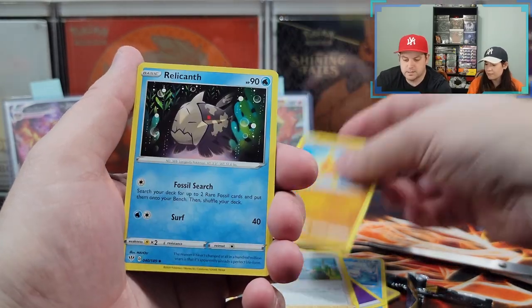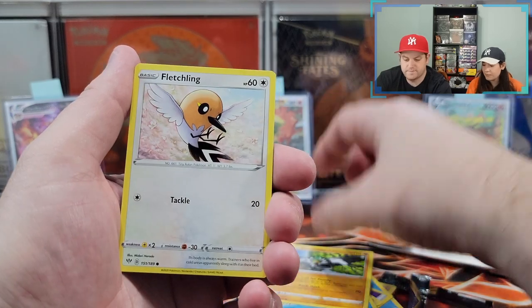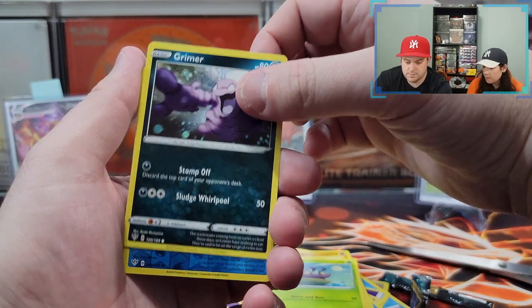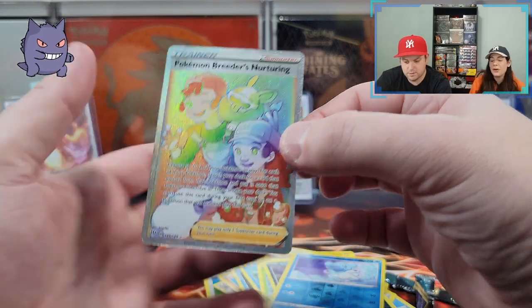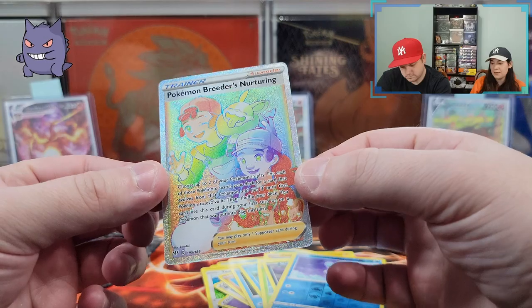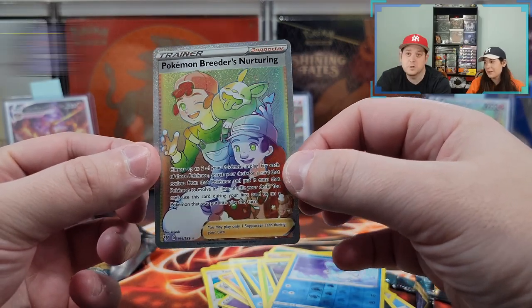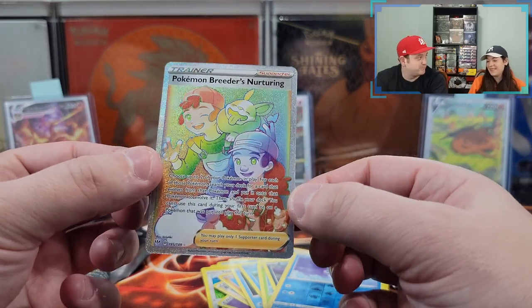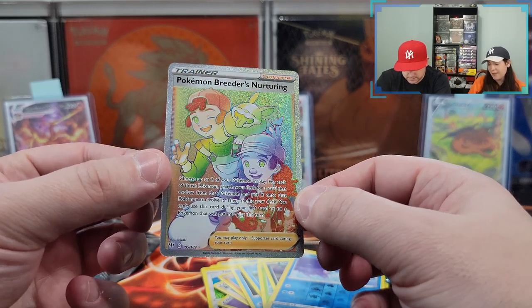Birdkeeper, Solrock, Relicanth, Phoebe, Passimian, Fletchling. Come on — I think there's something here. I hope you're right. Grimer, Cubchoo — and a rainbow! It looks really good too. Something to save the ETB for real. They heard me — my little heart was broken! They gave us a rainbow. They know I like rainbows. We haven't pulled a rainbow in a while, so we were due.